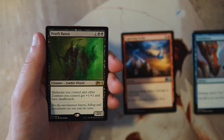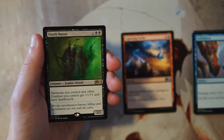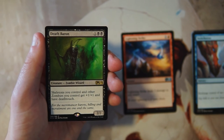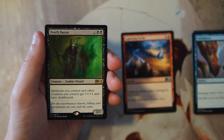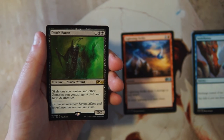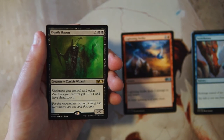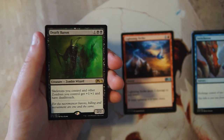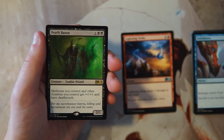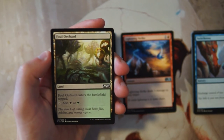Our rare is Death Baron — a 2/2 for one and two black. Skeletons you control and other zombies you control get plus one, plus one and have deathtouch. This is obviously a very good lord for zombies and skeletons. I'm not sure it's worth taking in limited though — it's powerful if you get a lot of zombies and skeletons, but I'm not super familiar with the zombie-skeleton deck. You're banking on getting a lot of those creatures and always having this out to make them good, so I don't think it's actually all that powerful in limited.